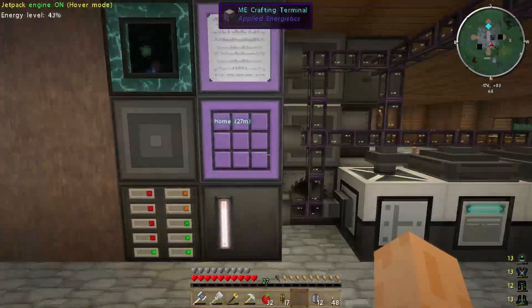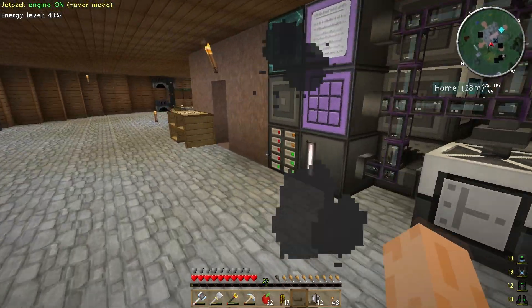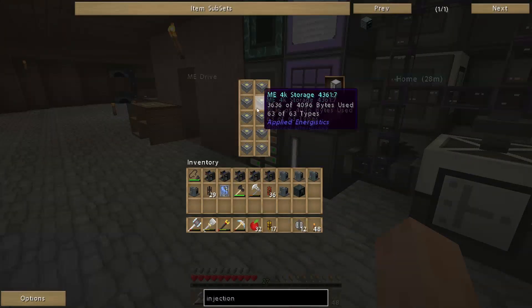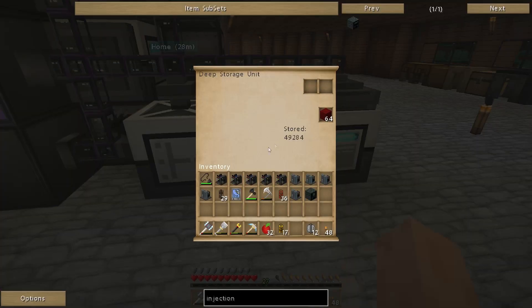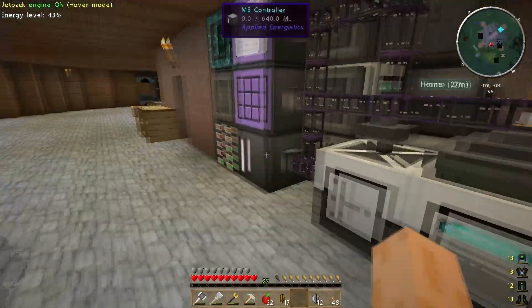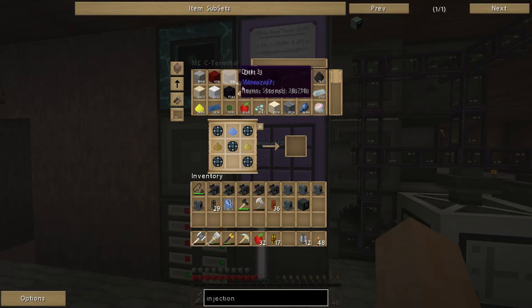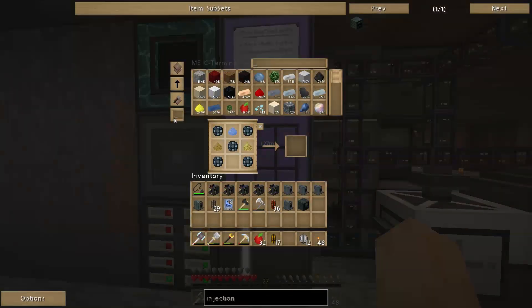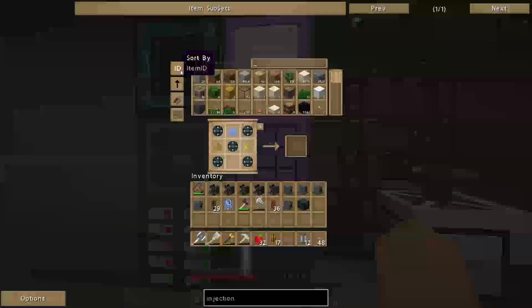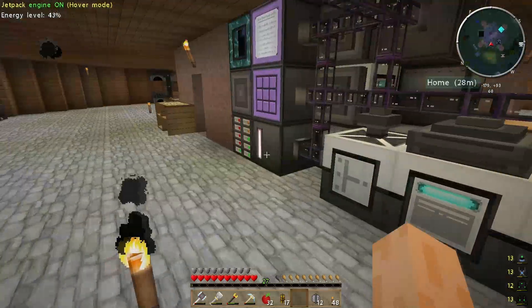I'm starting to run out of space on my ME drive, so I built a second ME drive, but I need to build more 4k storages. I also had to export all of this red and black granite ore into my other deep storage units as they were taking up horrendous amounts of space. Might need to do the same with clay — I have a lot of clay — might need to build another couple of deep storage units.